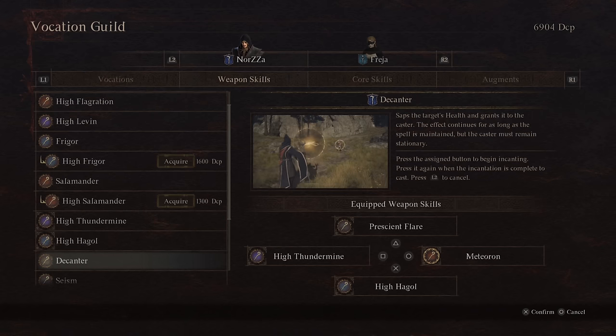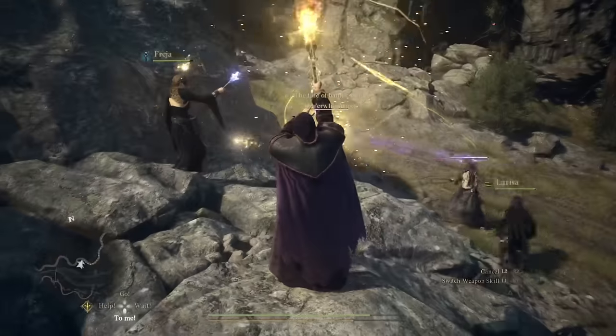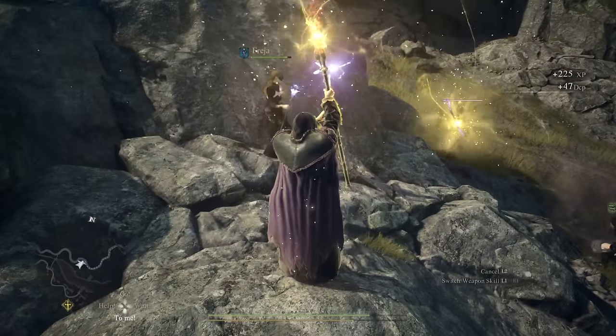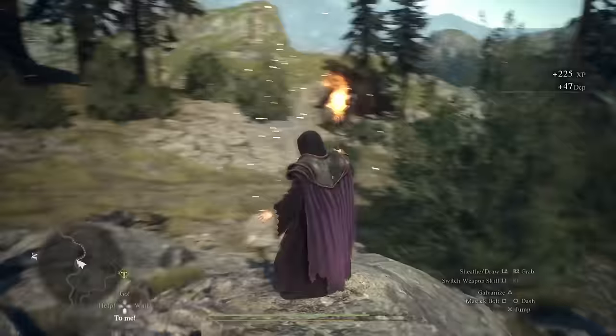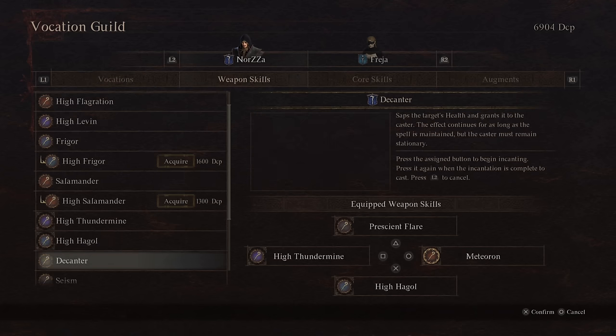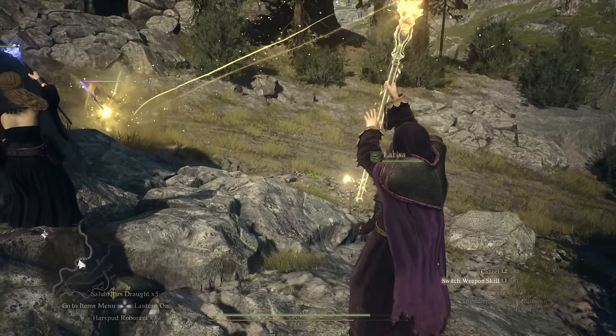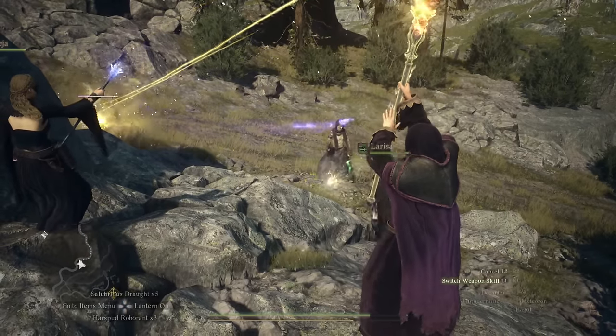Decanter, I'm a little hit and miss with. Essentially what it does is sap health from the target to heal you and damage them. It does self-target, so you can hold the spell as long as you like without consuming more stamina, but its damage is very hit and miss depending on resistances. It's a good option if you're not running a mage healer, but I wouldn't run it otherwise.